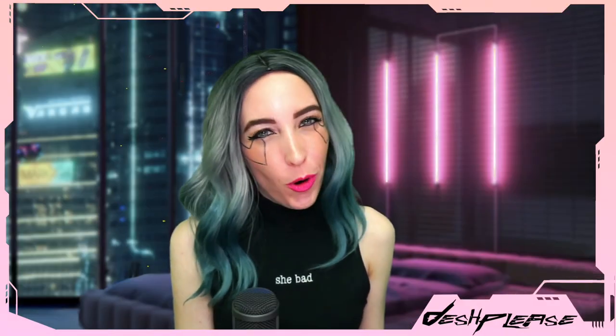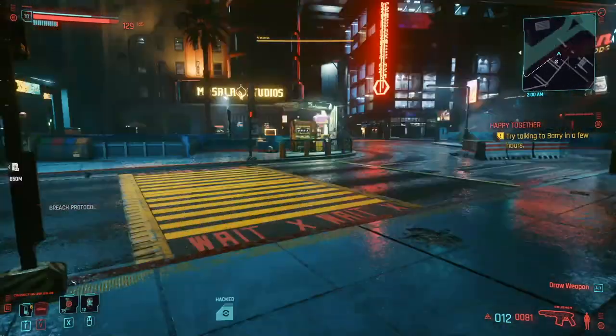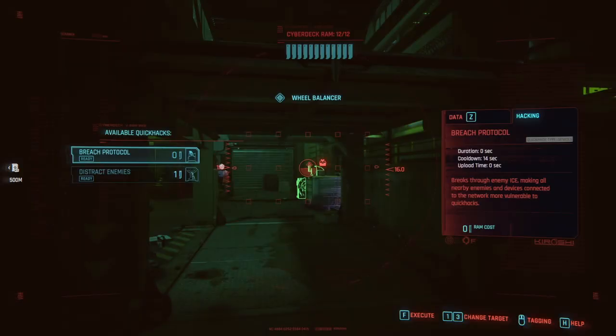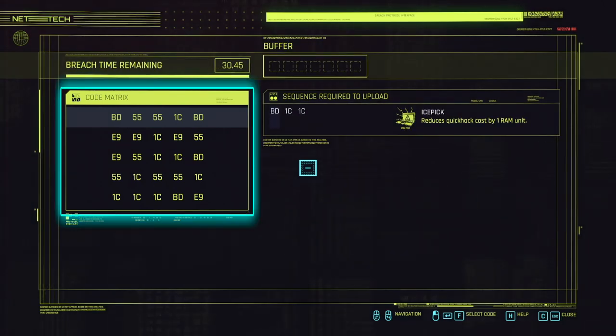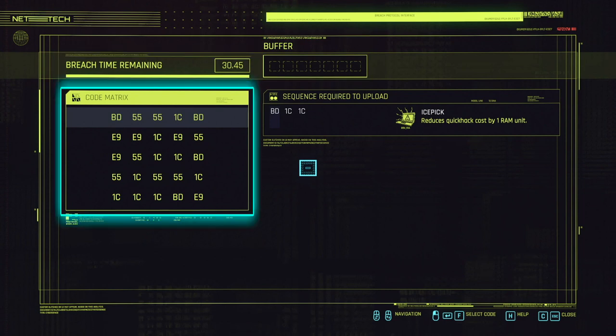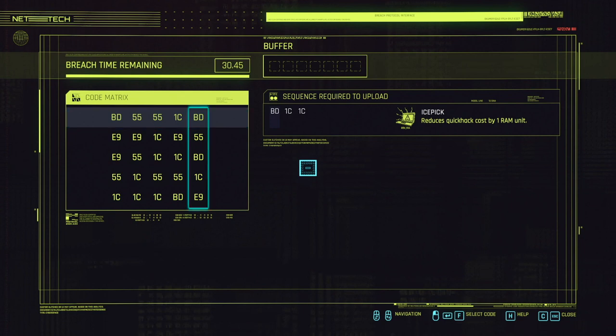For a tutorial on Breach Protocol: to breach protocol, you will need to connect to an access point, jack in, or open a data shard. Upon doing so, you will see a screen with four parts: Code Matrix, Sequence Required to Upload, Buffer, and Breach Time Remaining. The Code Matrix works like a crossword puzzle alternating between rows and columns. Sequence Required to Upload is the possible sequence you can complete to upload and unlock daemons to the network. Each sequence unlocks a corresponding daemon and reward — rewards include effects, Euro Dollars, components, or Quick Hacks. Buffer is how many slots or moves you have to complete the sequence, and Breach Time Remaining is your time left.